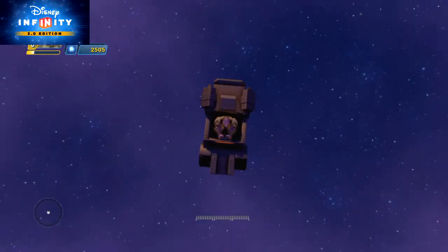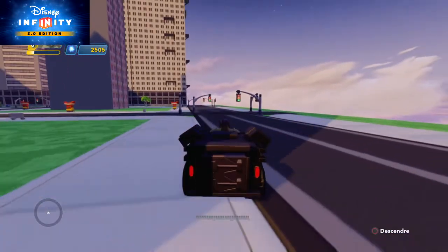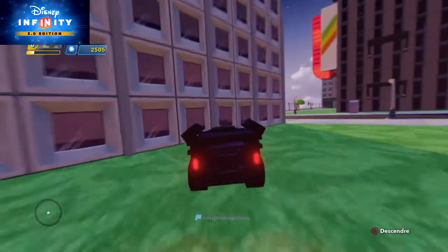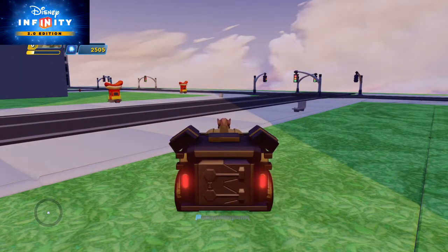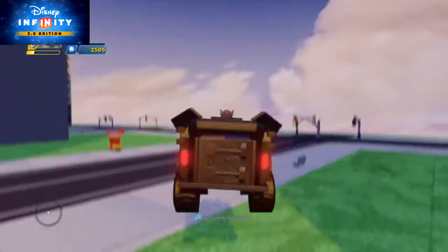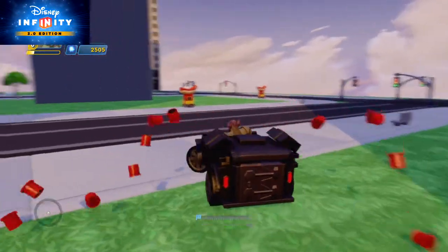If you press L2 while you're driving, you're gonna do that nice little slide. If you press the X button, you're gonna jump with the car. If you press the triangle, you're shooting a machine gun.